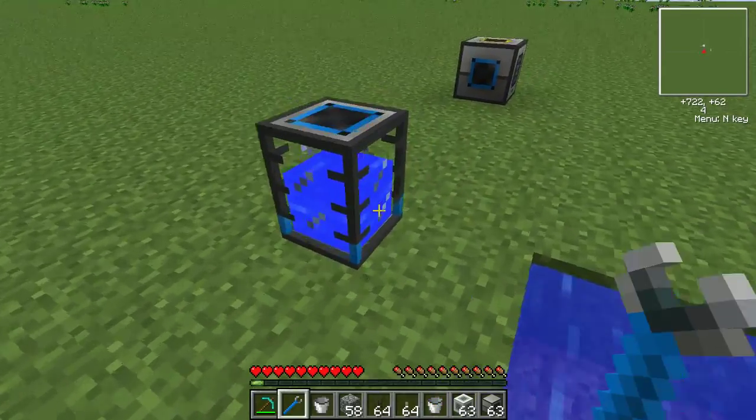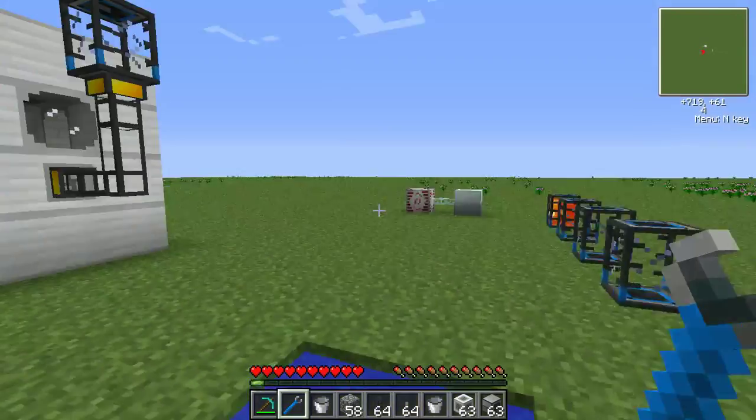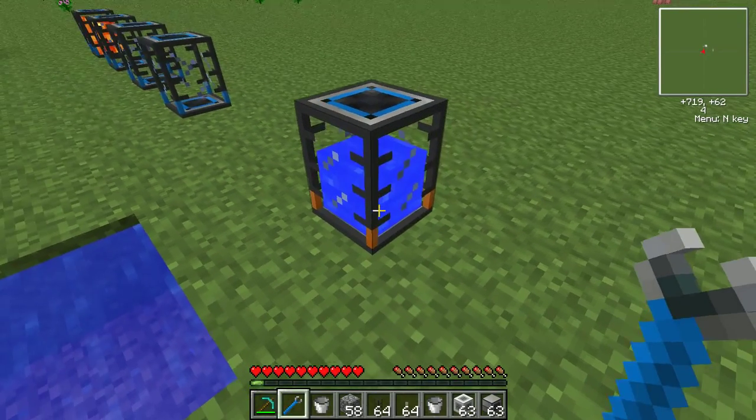But the other thing that it means is, just like the machine block here, this tank can be adjusted just like a liquidduct. So watch — if I whack it with a wrench, it turns orange.